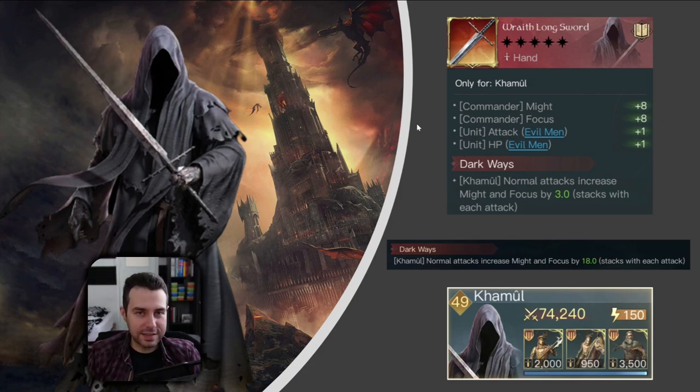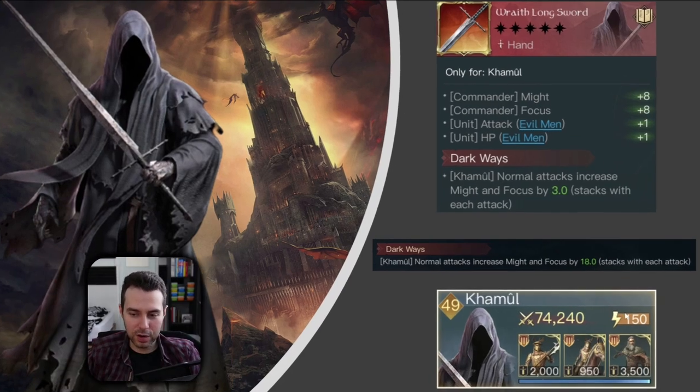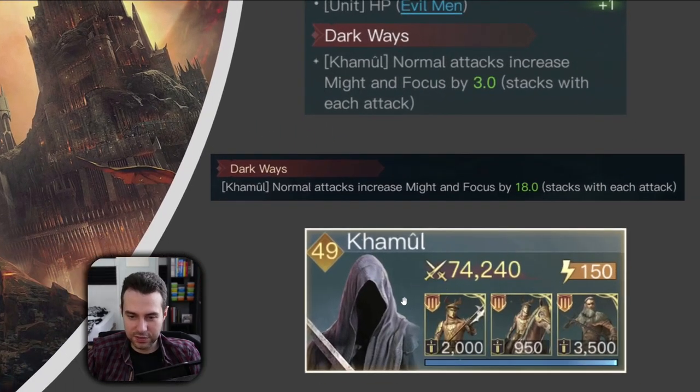That leads me to his Respect 10 item — is it worth investing into it? It's not, and here is why. The build I have shown revolves around Uruk-hai, Mountain Trolls and Corsairs. The plus attack and plus HP from this weapon would only benefit the Corsairs, and that just isn't good enough. I haven't found an army composition for Kamul that revolves around evil men only and gives good results. I have tried this army composition with Haradrim and Corsairs — those units are infantry units, you get 100 units per command, and that is what benefits most from plus attack and plus HP.